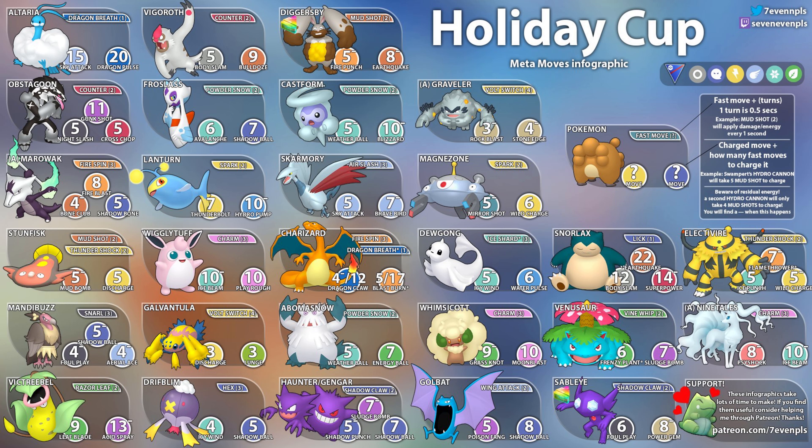Next up we have Victreebel or Shadow Victreebel — you can see double Razor Leaf uses in this cup. Beedrill is not eligible, but you can maybe pair it with another bulky tank. It takes nine Razor Leaves to get to Leaf Blade and 13 to get to Acid Spray. I'm sure people will find a really good team with Shadow Victreebel — I know you guys probably don't like it, but it's a good Pokemon.